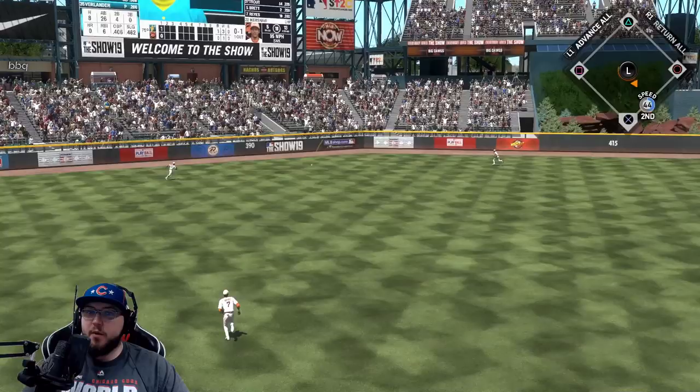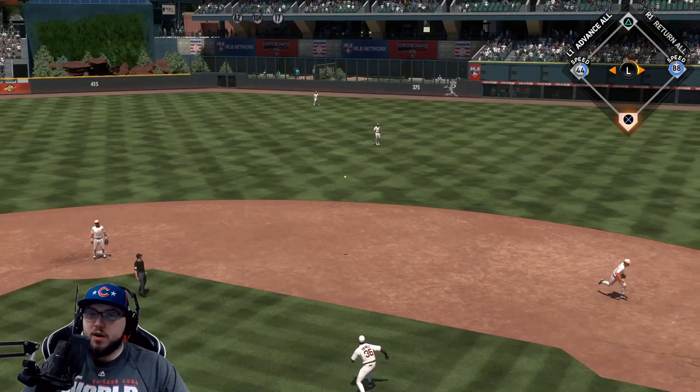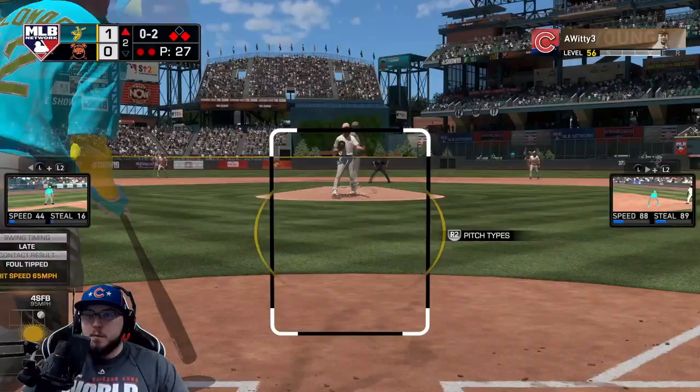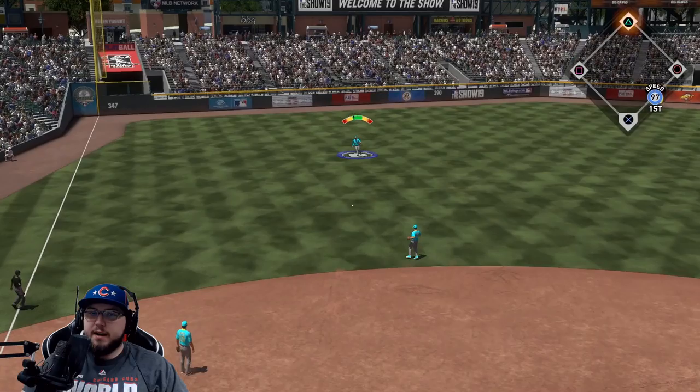Chipper, get on - he does! He hits that one to the gap. With 44 speed that's guaranteed to be a double. Visquel gets that one to drop - we're gonna hold up, we would have been safe. Visquel is two for two. Alomar - this isn't looking too great for him - we strike out. Nice job Jose Reyes with two outs here in the second inning.